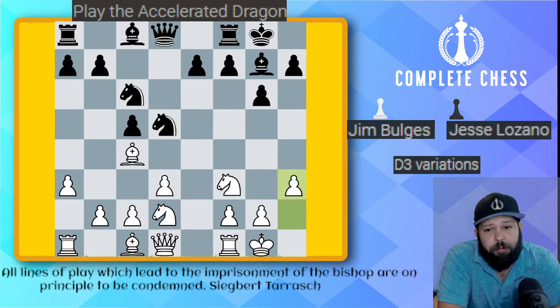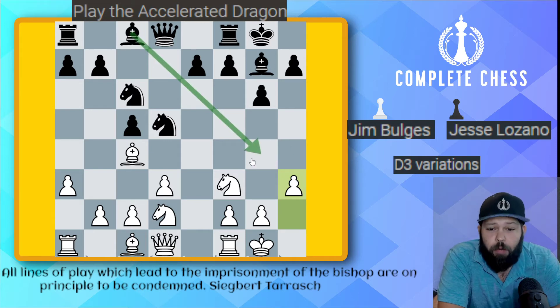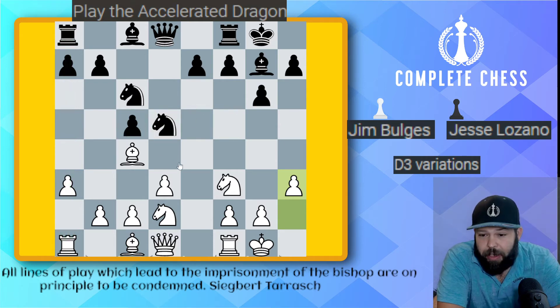Pawn h3 got played. I won't give him too much criticism here, as h3 does have a practical idea — stopping the bishop to g4 move. That bishop would like to trade off and help get control of the d4 square. This is why I have a big advantage — I control more space in the center. Typically, rank 4 and back is white's territory, and rank 5 and back is black's. You can see I've already conquered my own territory and am starting to push into his.